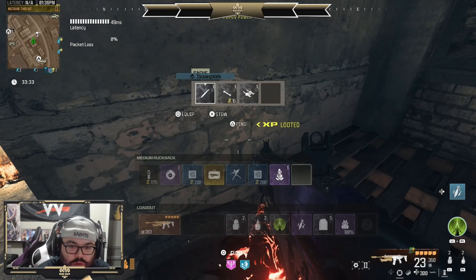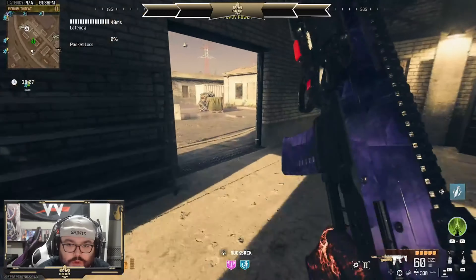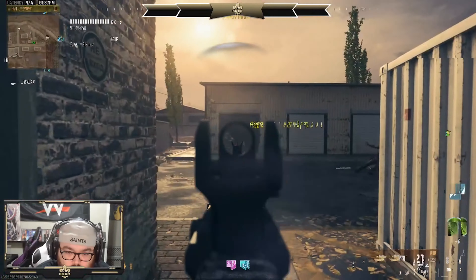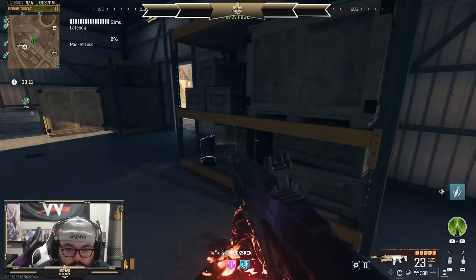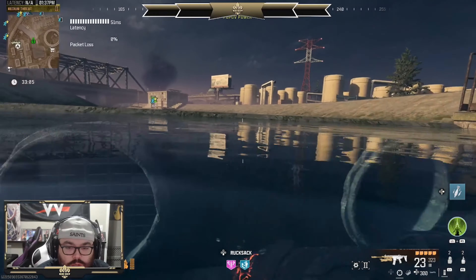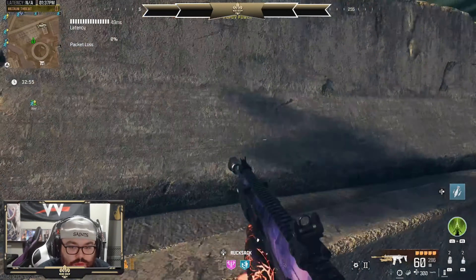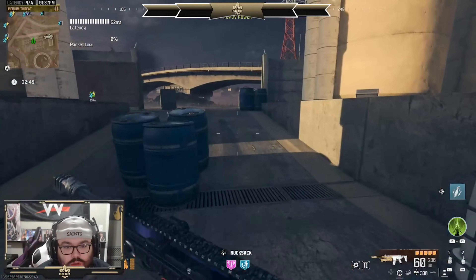Nothing in there. And we'll check this even though we all know there's nothing in it. That'd be a big negative, goose rider. I really don't want to deal with these guys — guess what, I'm leaving. I don't need to deal with those guys — see, they're still shooting at me. Why don't you shoot at the zombies? It's the game sometimes.